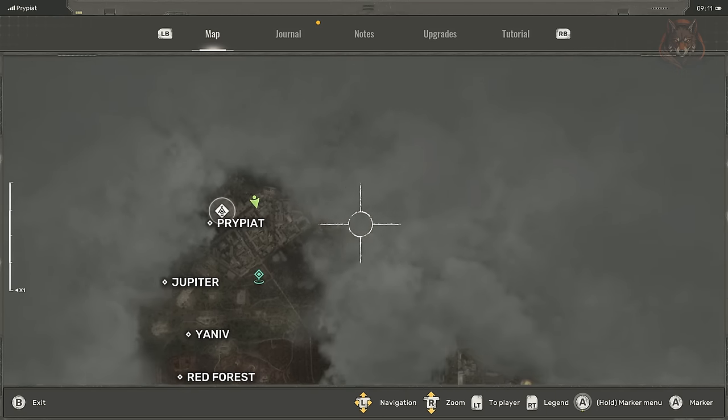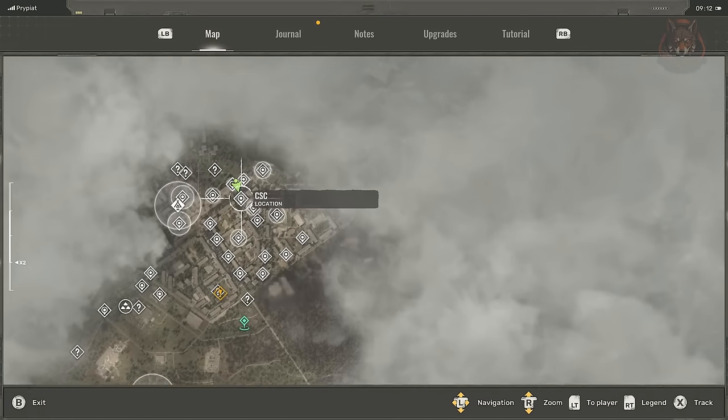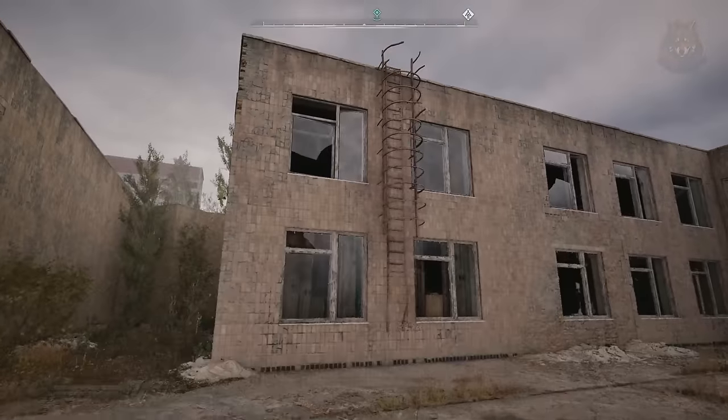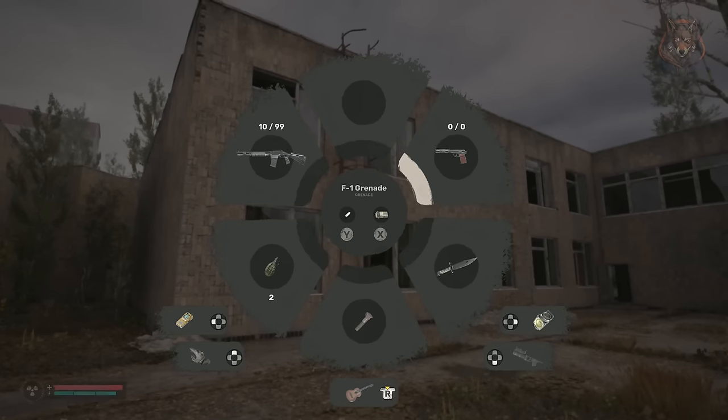The Bulwark exosuit is next door to the Gauze gun in the music school. Starting outside, you can throw a grenade through the window to unlock the door and then head upstairs to find it.